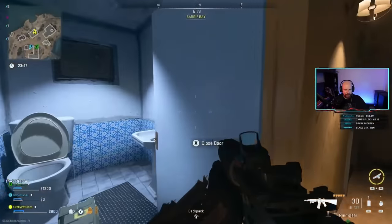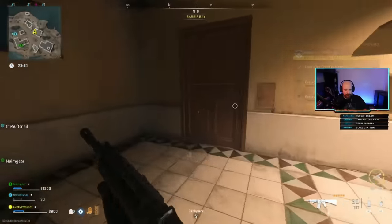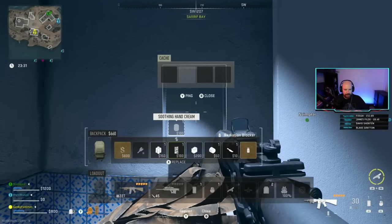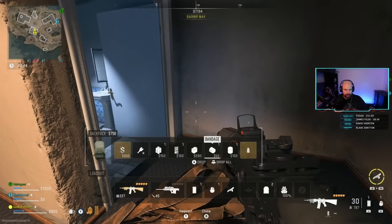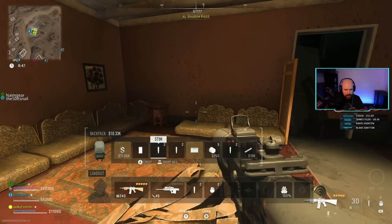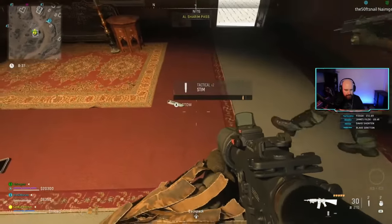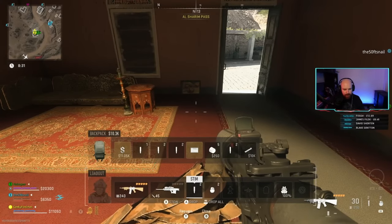The fourth mission, Health Conscious, just asks you to loot a medicine cabinet, then extract nine stims and six bandages. Medicine cabinets are all over the place — often found in bathrooms, on the wall, white with a green cross. Extracting nine stims is super easy: you can put stims in your inventory when sorting out your loadout, along with a munitions crate. Drop the stims, use the munitions crate to get two more, and keep doing that. Munitions crates only cost a thousand dollars from buy stations. Finding stims and bandages is easy, and hospital buildings have loads of them.